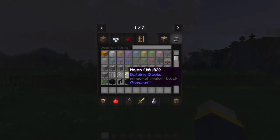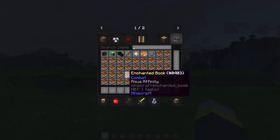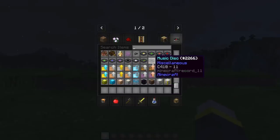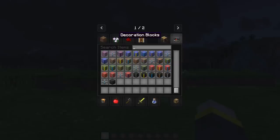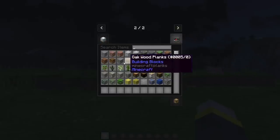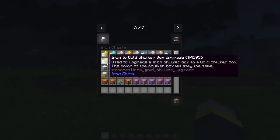The next mod is a simple mod called Mod Name Tooltip. This mod is perhaps one of the simplest mods out there, but it's actually very, very useful. I can almost guarantee that despite how simple it is, it will make playing with mods a bit easier. All this mod does is let you know what mod a particular in-game item belongs to. For example, if you're using the Iron Chest mod and you hover over an Iron Chest in your inventory, the mod will tell you that the chest is from the Iron Chest mod.